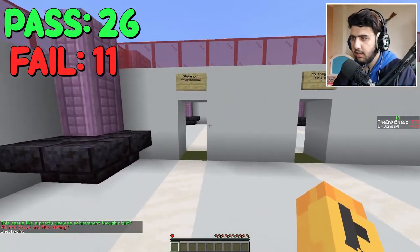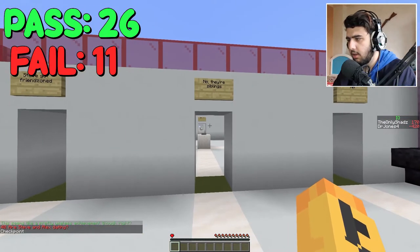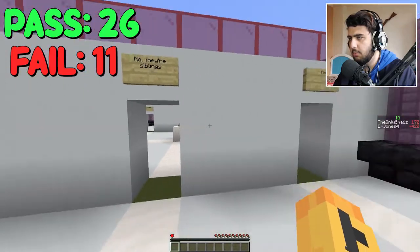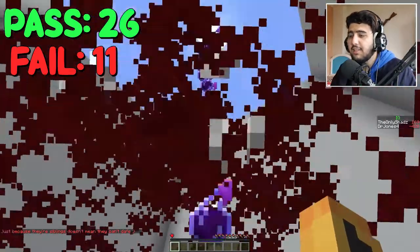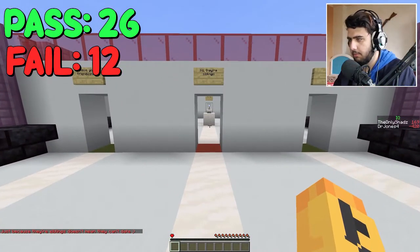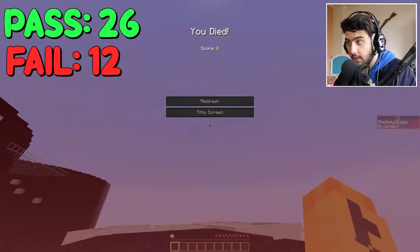Are Steve and Alex dating? Steve got friendzoned? No. Their siblings — yes. No. Siblings... they're not dating. They're not dating! We've never seen a trailer of anything happening with them but of course. Steve got friendzoned. They're dating? No! Steve and Alex are in a relationship. It's very serious. They got kids. Maybe we'll see them in the next version.